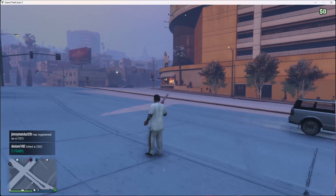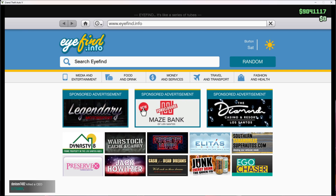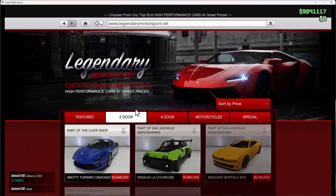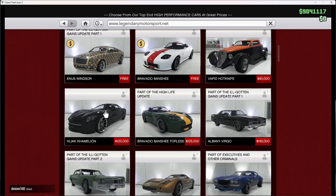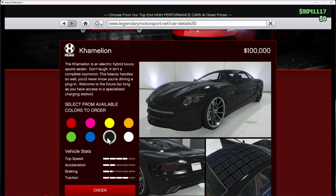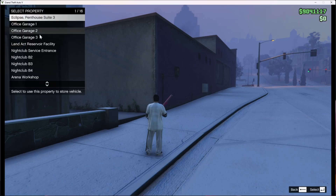So the first thing you want to do is open your phone and go to the internet. Then you want to go to Legendary Motorsport, go to the two-door cars, sort by price going lowest to highest. And you want to scroll until you find the Hijacked Chameleon, which is $100,000. Then get the black one or any color you want — it doesn't really matter.